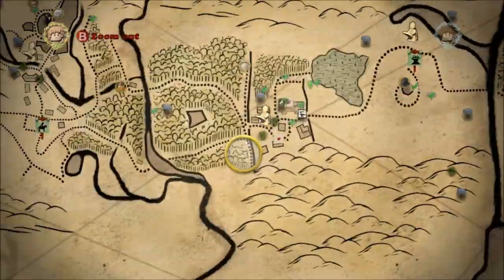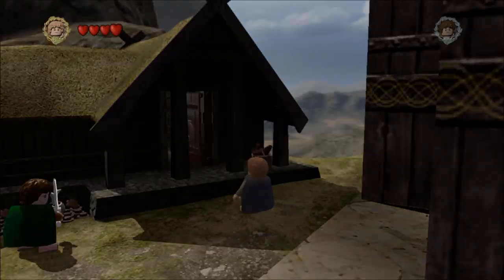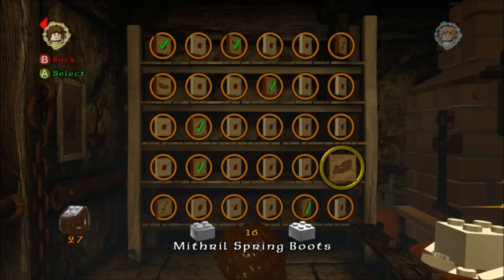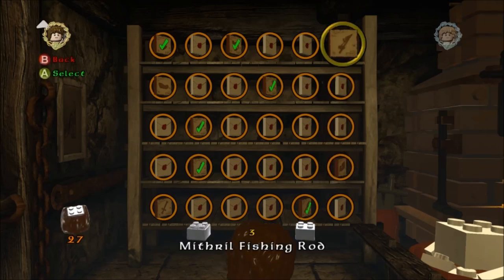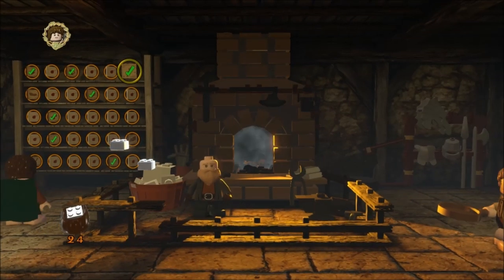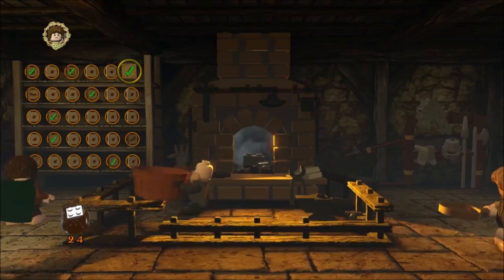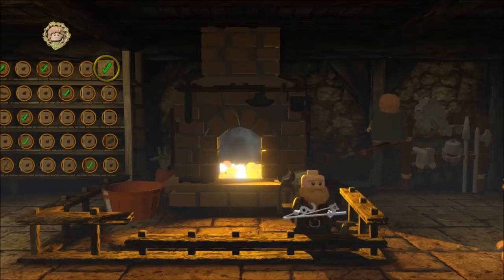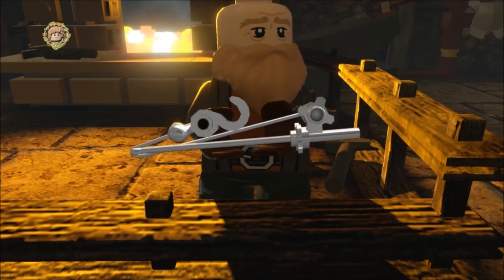Then off to Bree — we're going to go to the blacksmith to craft the fishing rod. The fishing rod's up there, and that's three mithril blocks, so you should be fine. After that mission you get three for completing all those things anyway. There's the fishing rod, and in it goes to our treasure trove.